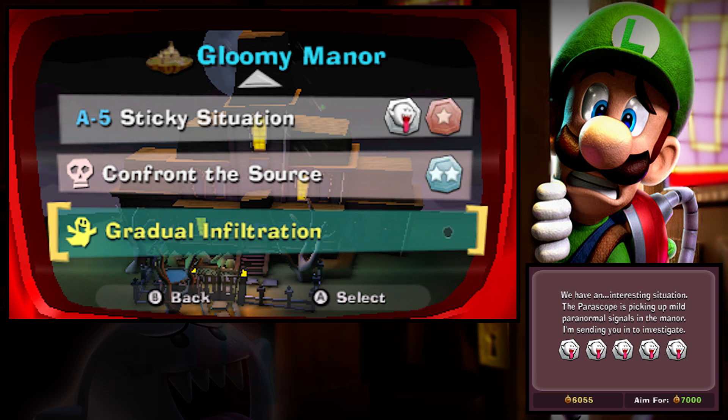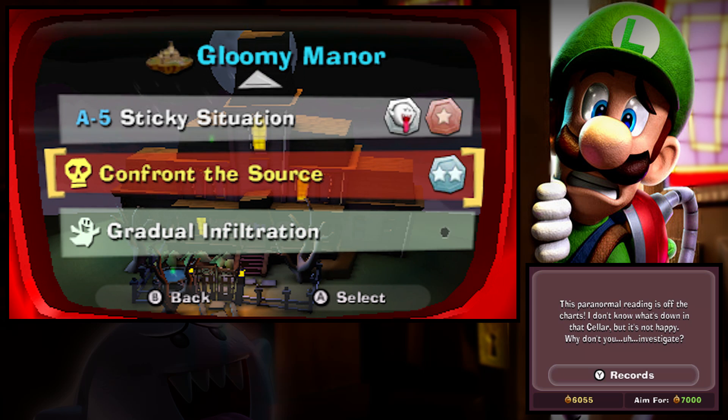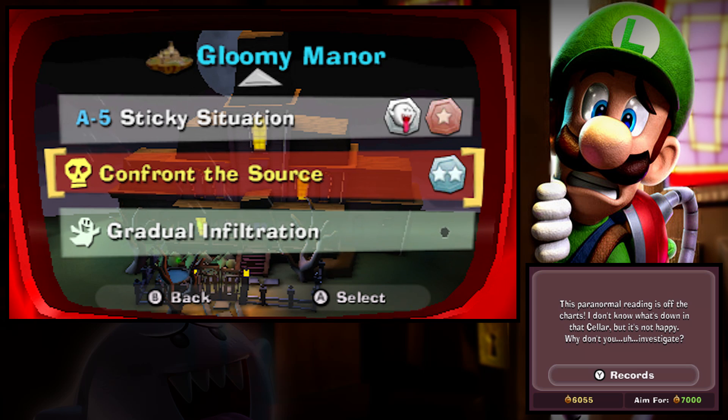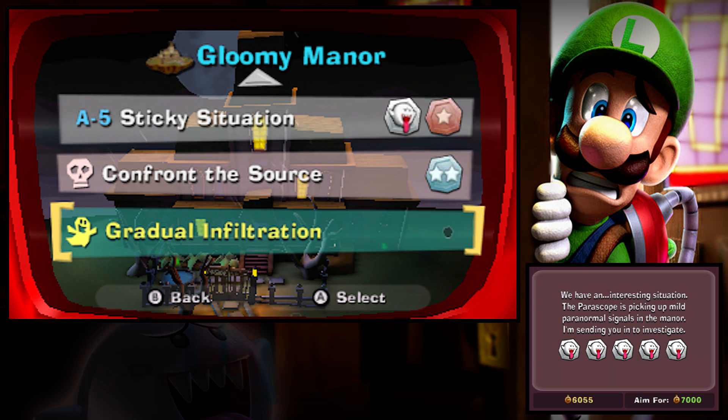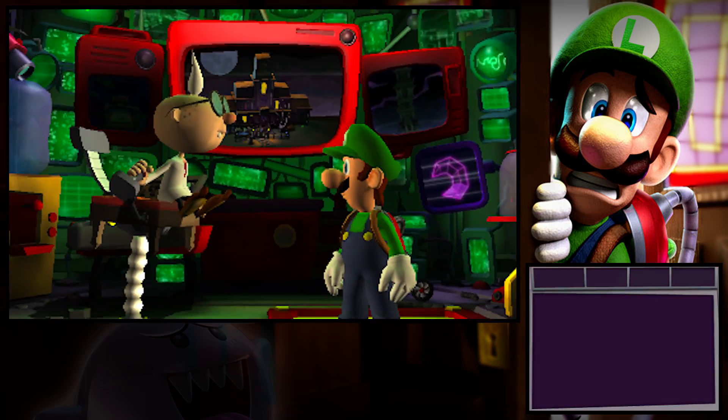Hey, what's up, my Koopa Troop! Koops here, welcome back to some more Luigi's Mansion Dark Moon. We have now finished off Confront the Source in the last episode of Gloomy Manor. We will be moving our way onto the next area, Haunted Towers, but first we found a gradual infiltration mission coming up on Gloomy Manor, so let's go ahead and take a stab at this one real fast.